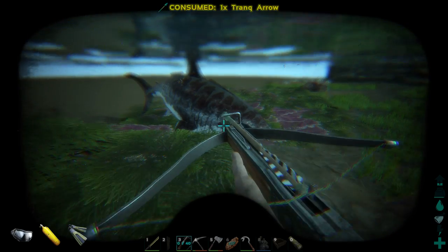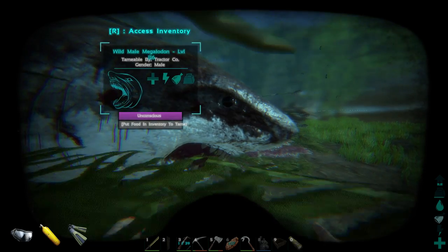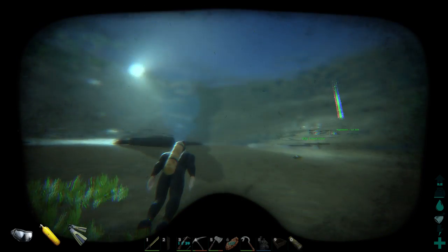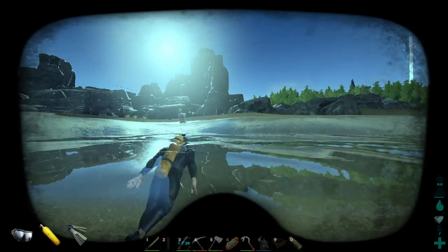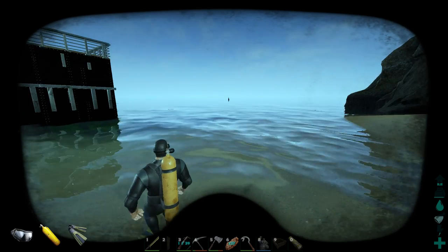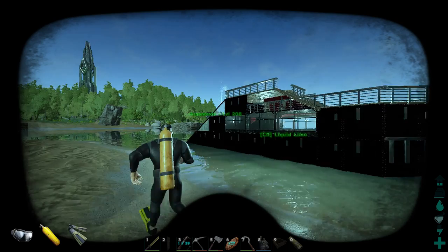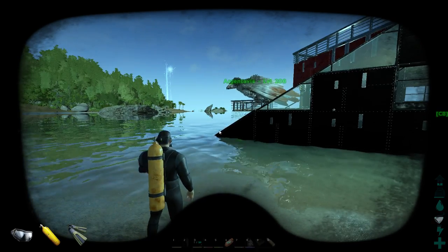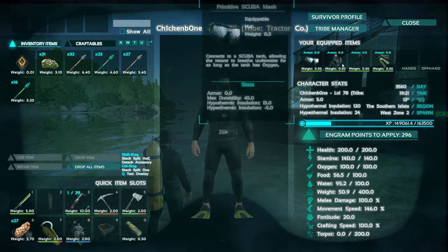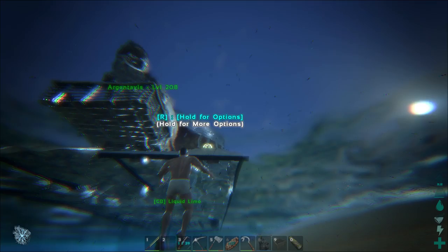It's down! We did it! Level 116 Megalodon, oh baby! It's amazing, and so close to the Liquid Limo too — we can just hang out on the beach. I'm gonna tame this guy up here. I need to go score some prime meat — that's probably the best thing. He probably won't wake up for a long time so let me head out.